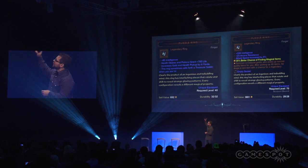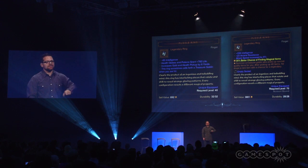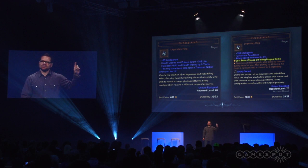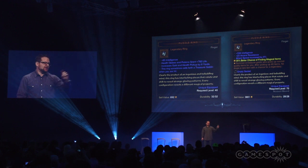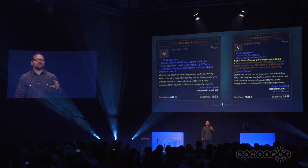Here we have the Puzzle Ring. There are two versions: the version currently dropping in Diablo 3 and the version that will be dropping in Reaper of Souls. The thing you'll notice right away is that the Reaper of Souls version is rolling up to level 70. One of the changes we're making is ensuring all legendaries can roll at all levels. But the most important change — if you look at the legendary affix — if you equip this ring, you're going to summon a treasure goblin. Every time there are items on the ground and you're killing monsters, there's a chance that treasure goblin will drop a rare or legendary item for you. It's a great example of how we're trying to make our legendary items interesting.